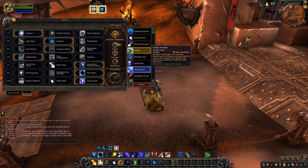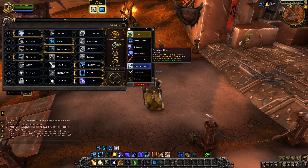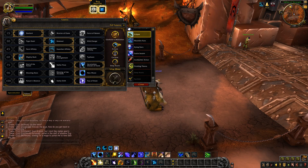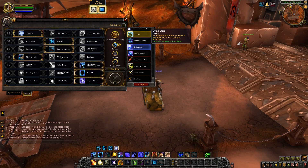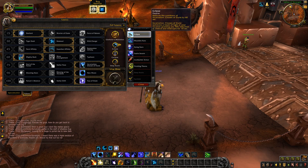Fairy Swarm is something I had my eyes on, but I had to choose between that or Deep Roots, and I just ended up picking Deep Roots. Cyclone is just too hard to give up as a CC, especially to help out your team. So that's why I picked this combo: Eclipse, Cyclone, and Deep Roots.